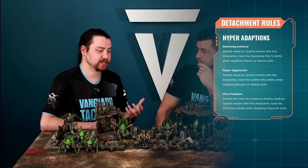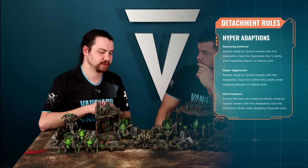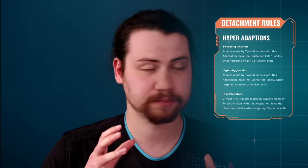The detachment is the Invasion Fleet, which is very thematic. At the start of your game you choose an adaptation — there are three to choose from. The first is Swarming Instincts, which gives you Sustained Hits 1 on all of your attacks against enemy infantry and swarm units.